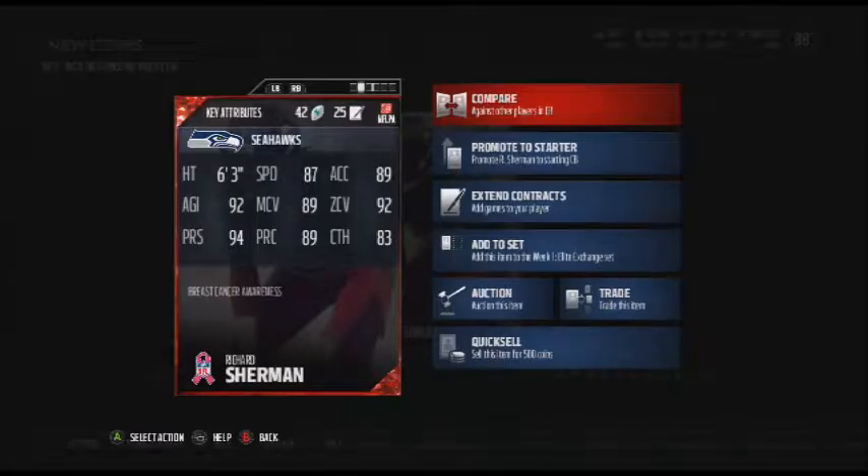Let's check out the card: 87 speed, 89 acceleration — he's so slow. I mean, he's one of if not the best corner in the league and he's so slow. 92 agility is good. 89 man — he's not known for being a man corner. 92 zone though is very good; he is known for being a zone coverage cornerback covering one side of the field.